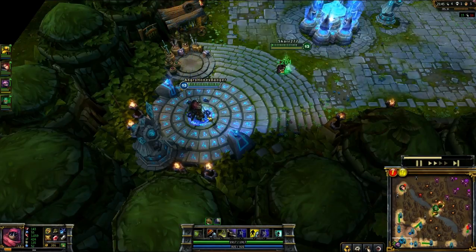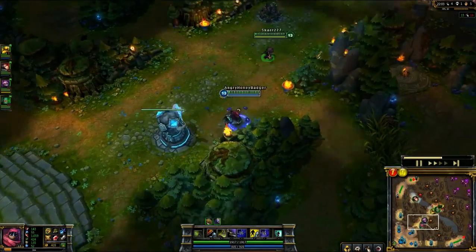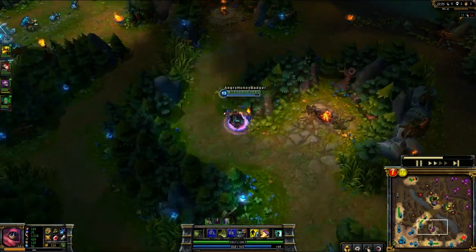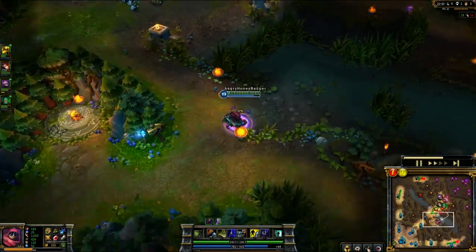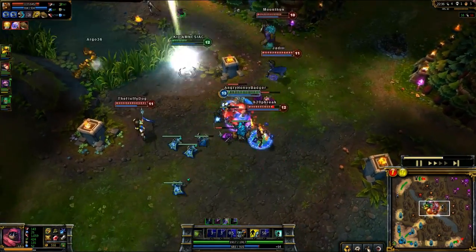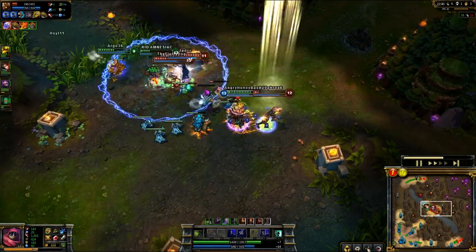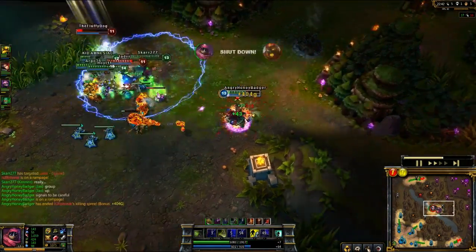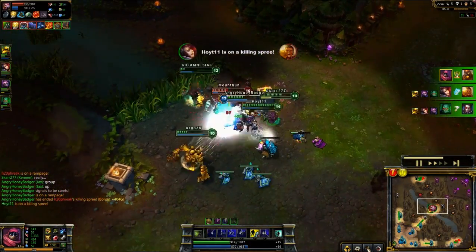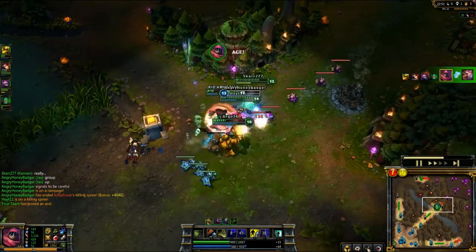I'm going to go back to base, pick up part of the Phage towards the Trinity Force, and take red buff again because red buff is great. Fiora just got another kill. I'm going to move in here and try to focus their AP carry. I'll try to jump over to Brand and just get him stunned and kill him. Then I'm going to come back over here and help out the team kill Allie, and that is going to be two kills. That's always pleasant — and that's going to be an ace.